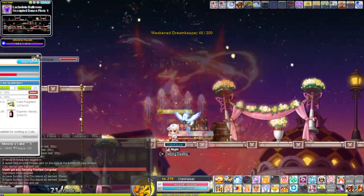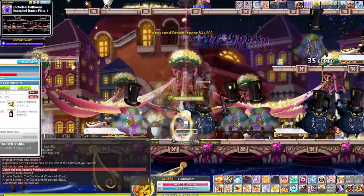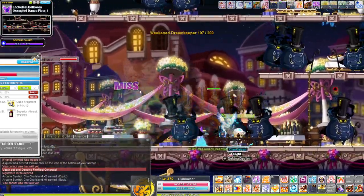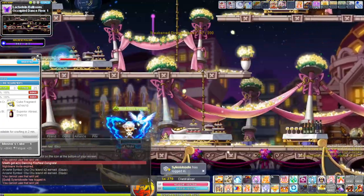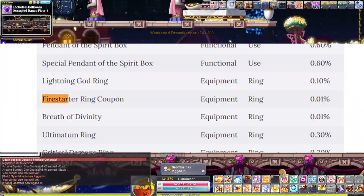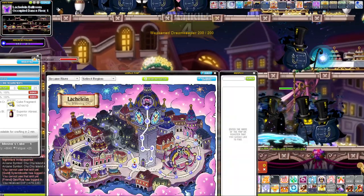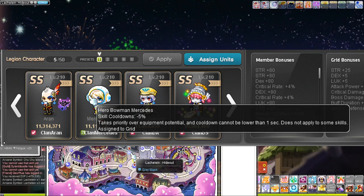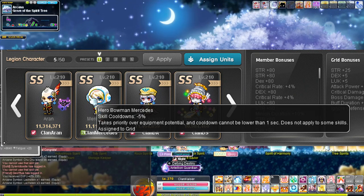Ideally you want to time the Fire Starter Ring cast right as the burning drops or shortly after, so you don't waste a cast. Fire Starter Rings are currently around 1.6k to 1.9k USD in value. You can also obtain one from Field Books and Marvel, but the chances of getting one are extremely slim. Also worth noting: the Fire Starter Ring cooldown is affected by the Mercedes Legion Grid, which gives a minus 4% cooldown reduction.